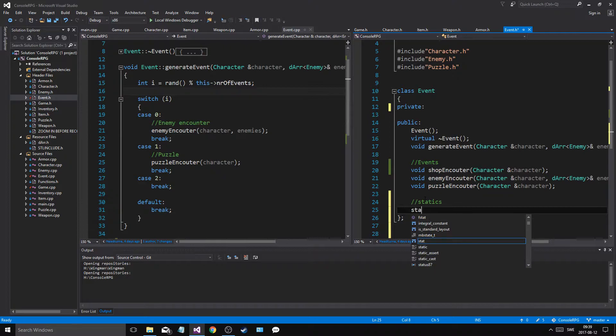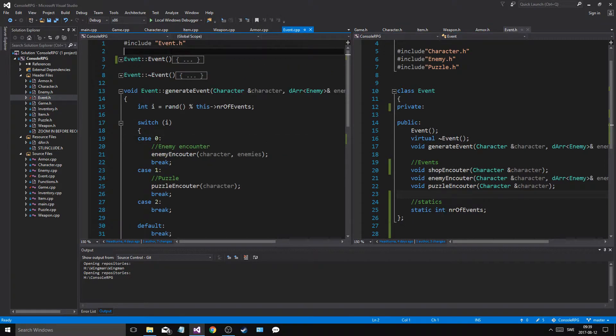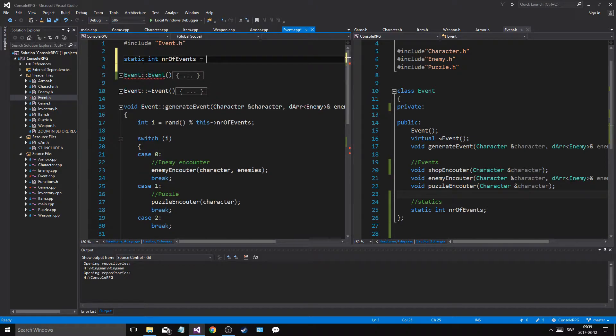You want to go down here and in the public section you want to say static, and then say 'static int number of events.' So what this means is not every event that you create will have this variable — just one per whole class. So once you create the first object of event, or you don't even have to do that — it will be there as soon as event is included. So you'll have access to this, and it's in the public so everywhere event is included you have access to this. Now you do have to initialize this. The way you initialize static members is you remove the static part, you just tell the compiler the type of it, and then you say Event — so it's part of event — number of events equals 3. So there are 3 events.